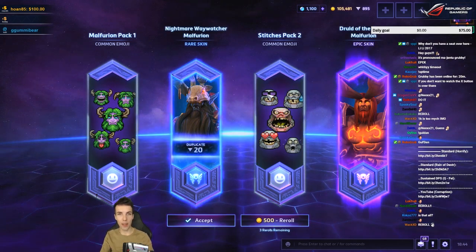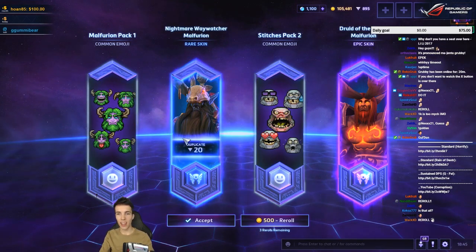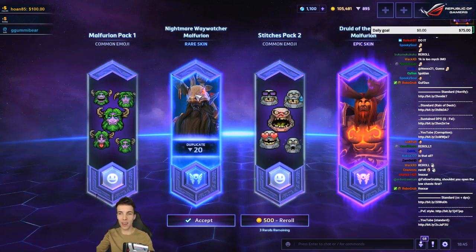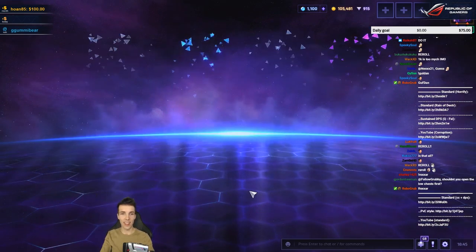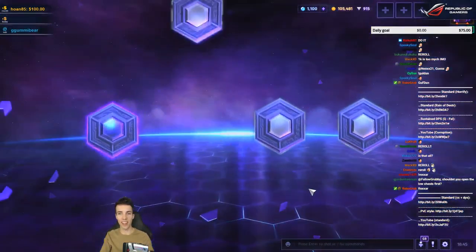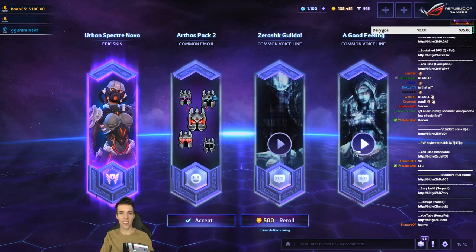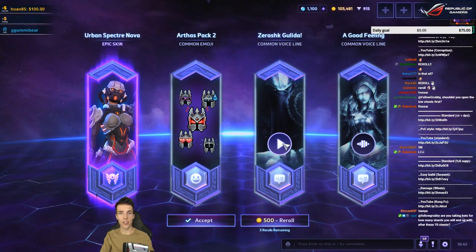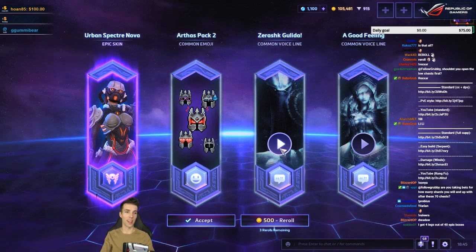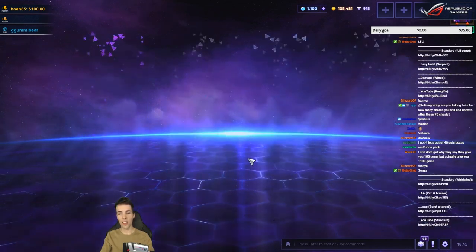Nice — Stitches Faces, a new skin. Dude of the Flame Mouth, nice, never had it. Keep in mind this is my main account, my European account where I always play — seven, eight thousand games on it, level 1401. So everything I get here I'm really excited about because I don't have it yet. Unlike yesterday on NA where I don't play as much. Urban Specter Nova — yeah. I'll take it.